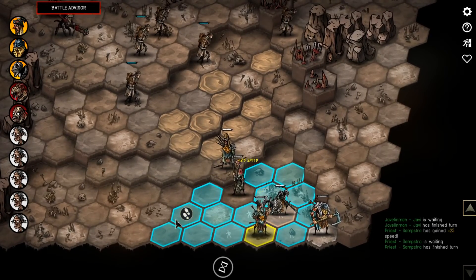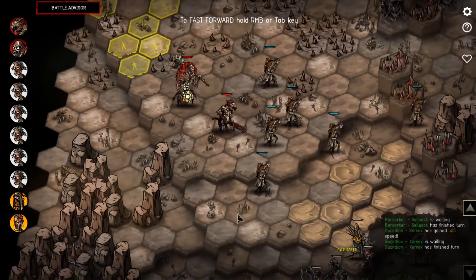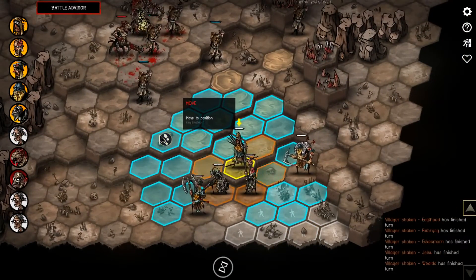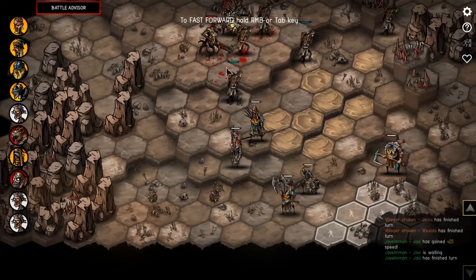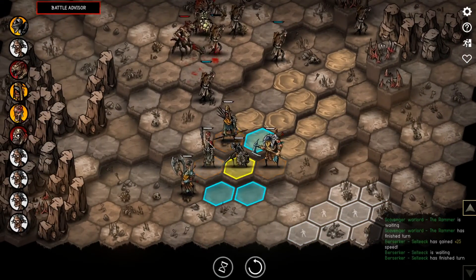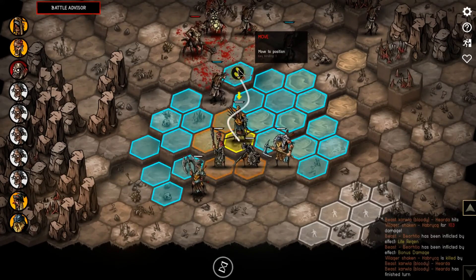Xemex is rubbing off on me - I keep wanting to not protect these villagers, but I'm sticking to the narrative the game gave me. The beast kills one villager before we can get to him - I tried! Another one was like 'if no one is saving me, I'm going to save myself dead' - you should have ran, I would have protected you if you just ran. My javelin guy is going to get injured here a little bit but it's fine.